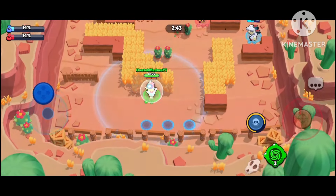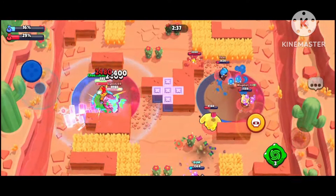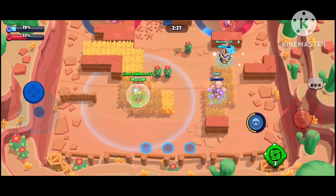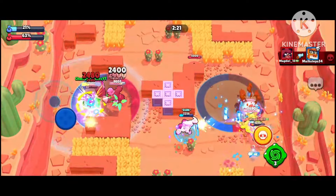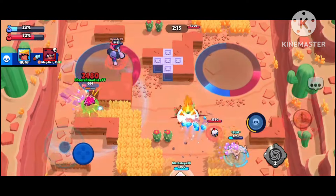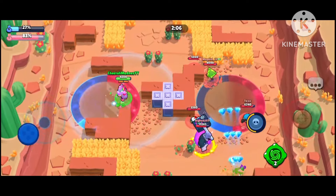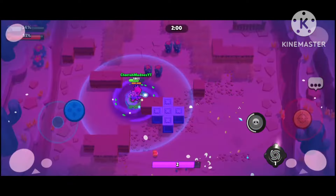We got destroyed by Frank — he was smart and used one of his gadgets. I'm pretty sure I pressed my gadget but it didn't activate. That gadget doesn't activate if we don't have at least one charge. Frank went to the other side and is going to destroy us really bad — they're gonna take round two. We're not able to do anything.